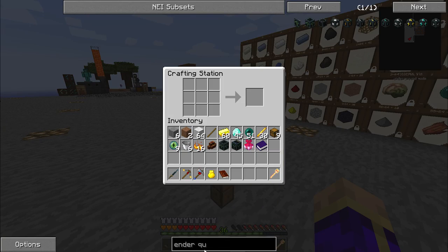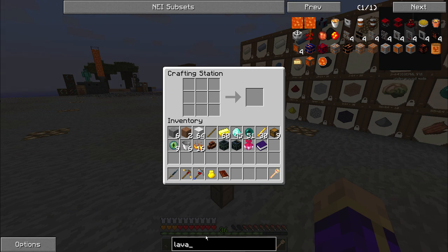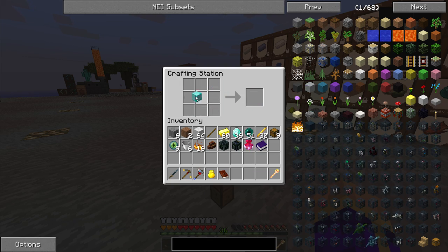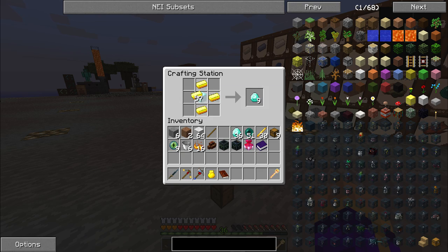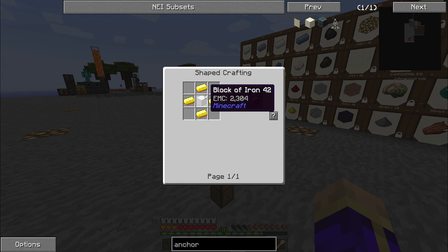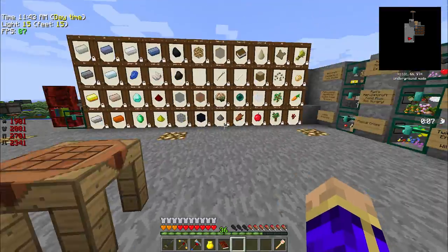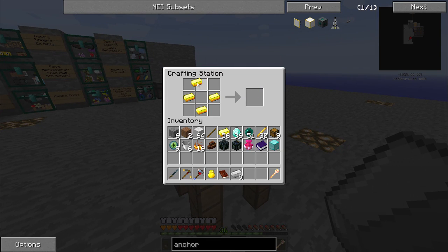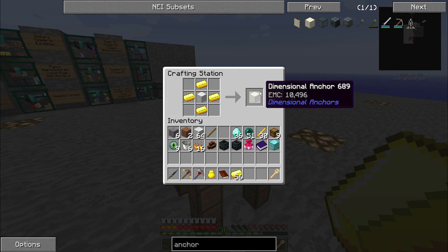We're going to make ourselves a couple of other goodies. But the very first thing I want to do before we go any further with this plan is I need a dimensional anchor, which is made with a block of iron and four gold ingots. It's even cheaper than expected.